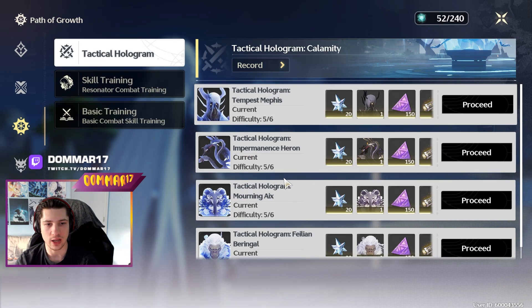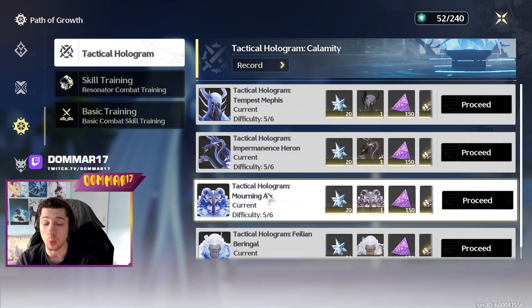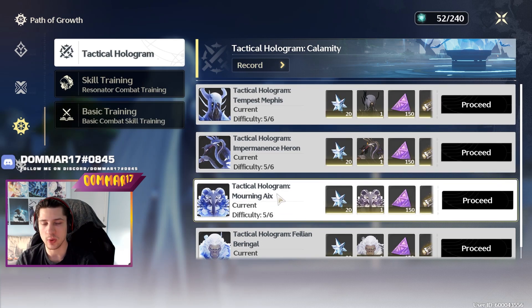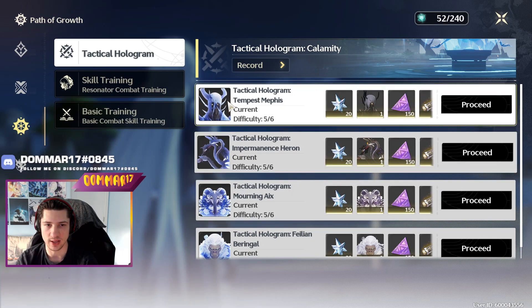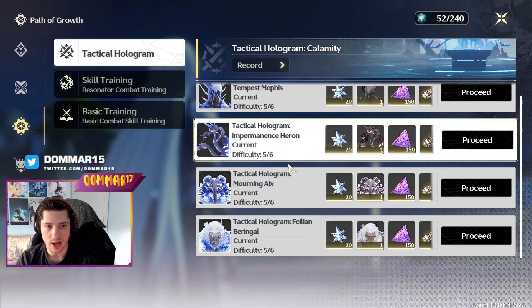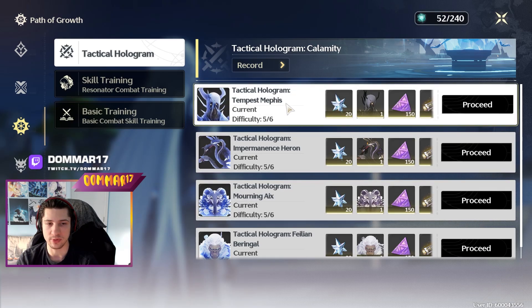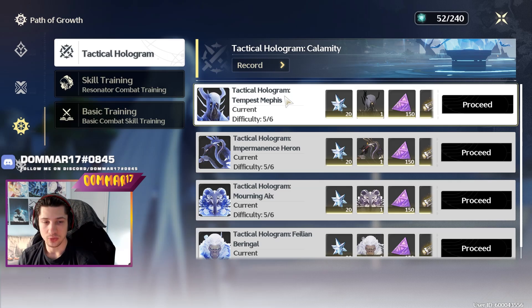For the Holograms, I've got everything to difficulty 5. I haven't tackled them for a while, and after hitting Union Level 50 I can upgrade my characters even more. I'm waiting to finish my second team to target the Tempest Memphis, which is the most difficult fight. With my Calcharo and Yellen team I should be able to clear difficulty 6 for the Akes, the Heron, and the Monkey. However, for the Tempest Memphis he has high Electro Resistance, so my Calcharo and Yellen team don't work — that's why I've built Zhiyan specifically to target him.